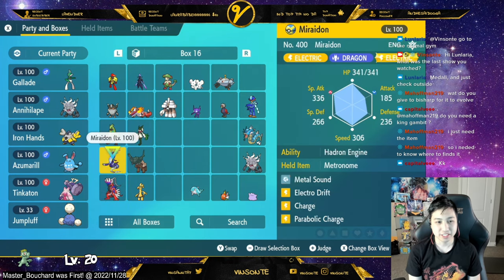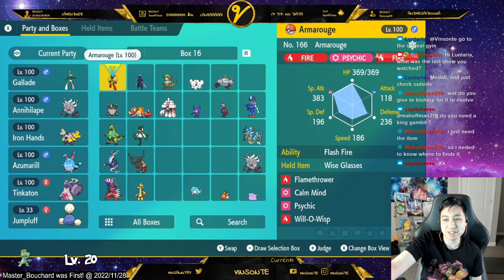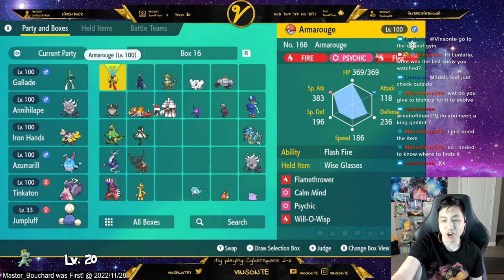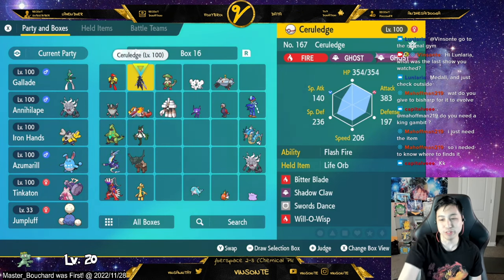This one has also been with me since the beginning of the game. I used to have Armor Cannon here, but Armor Cannon would just make my defenses go down and then I would get destroyed. So I switched to Flamethrower. I have Calm Mind, Will-O-Wisp, and then a Sidekick move. I just built this today.